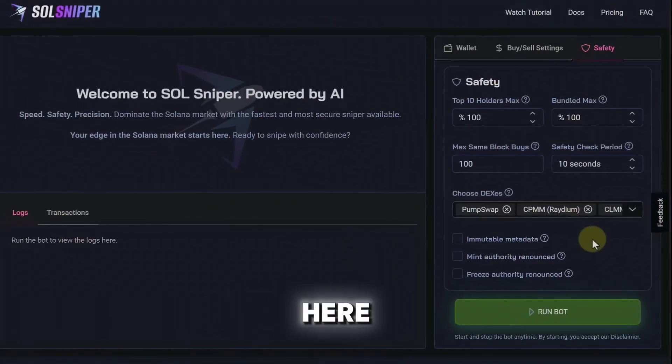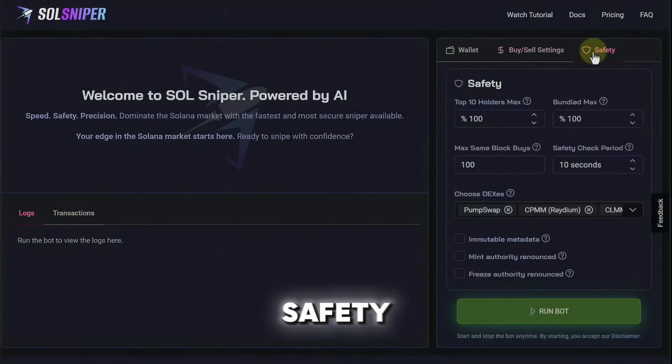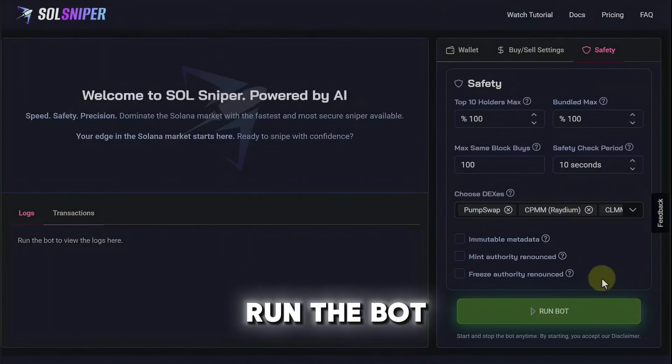So this is my setup right here. Let's go back and check out my buy and sell settings and my safety settings — this is how I get in and out of trades very quickly. Remember you guys can customize this to however you want. Let's go ahead and run the bot.